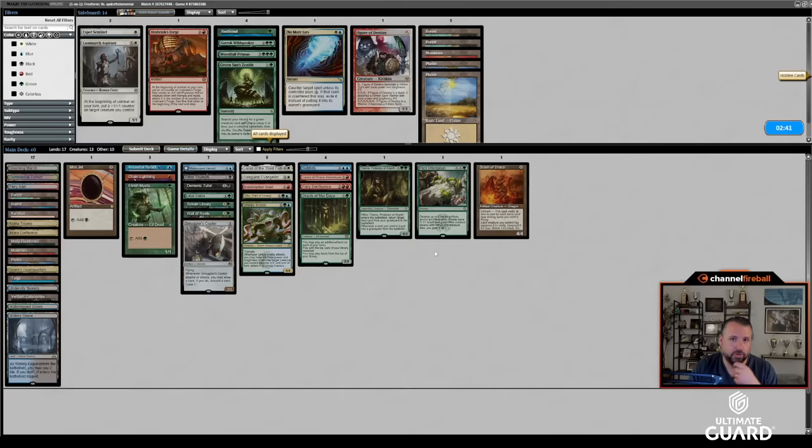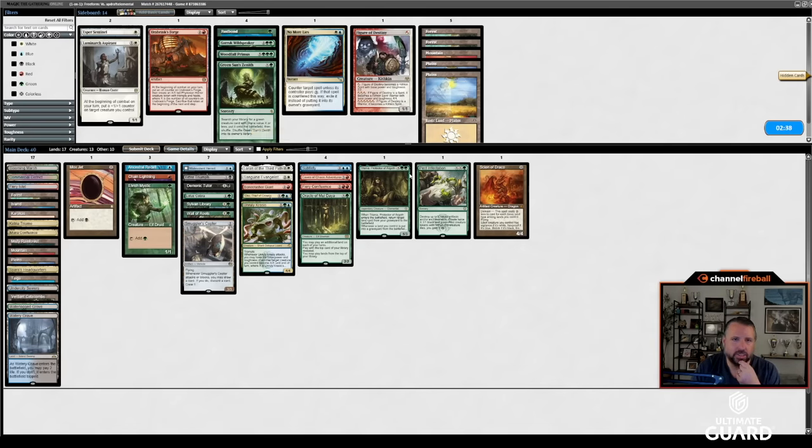I guess I know what we're hoping for in game three — it's to not see Black Lotus. Do I want No More Lies? I'm not feeling like No More Lies is going to be good. I think Wall of Roots is though. I like what we've got here; I'm ready to battle.